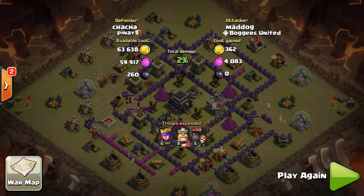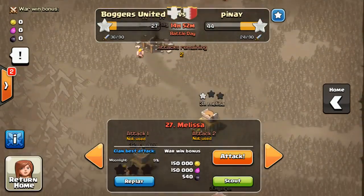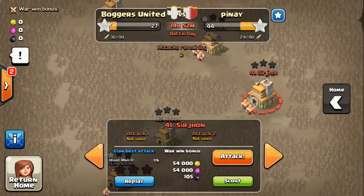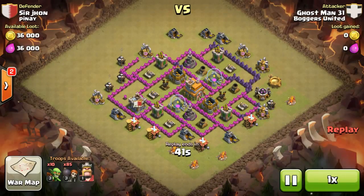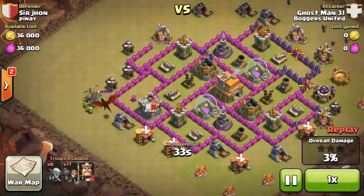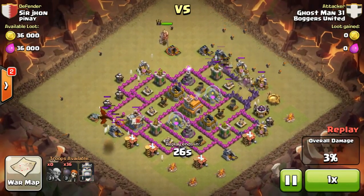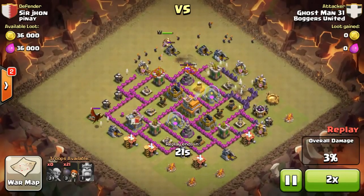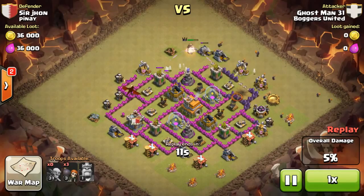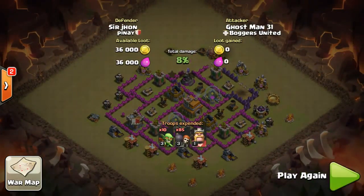The next guy did it in a more amazing style. The second raid is done by Ghostman31 on number 41, Sir John. It's a Town Hall 7 base. He brought along 10 goblins and 85 wallbreakers. He lured out the clan castle — a level 4 dragon — with his goblins, then dropped wallbreakers around the whole base just having some fun, activating the bombs, making the king run around trying to attack the wallbreakers. It was a really funny replay. But it's very difficult to score even 1 star, so we are just having fun for this particular war.